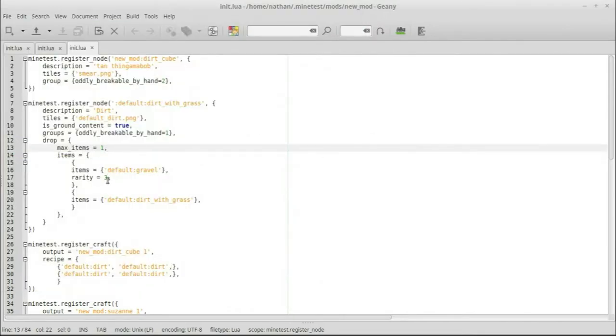So we can restrict how many pieces we get. We could do anything — instead of default gravel you could do like a gold lump. Let's leave the gravel at a rarity of three and actually add another item entry.